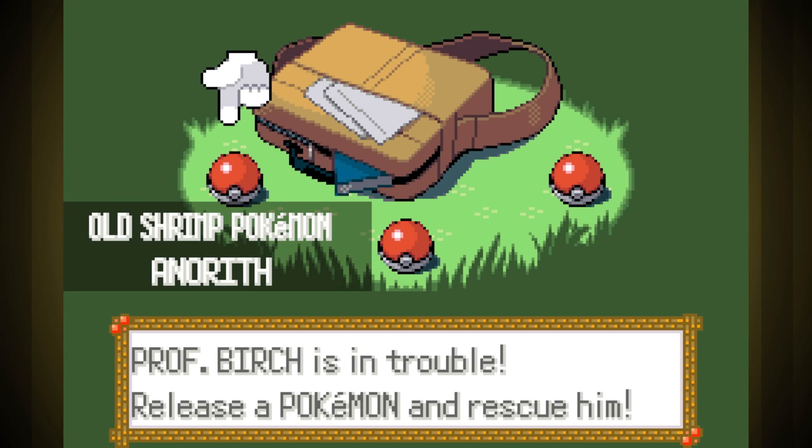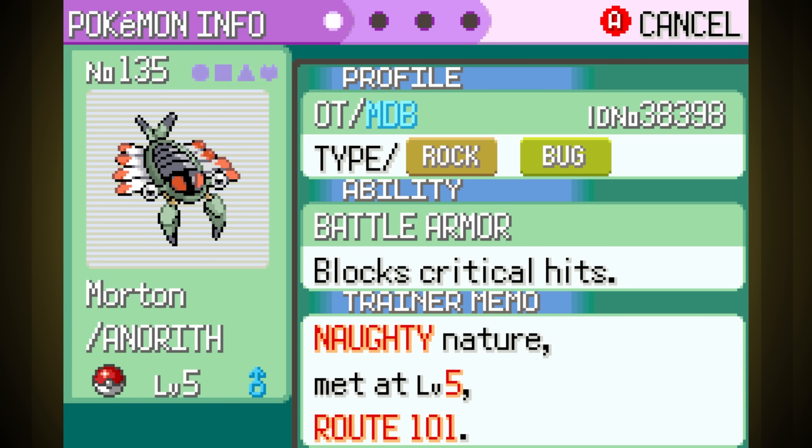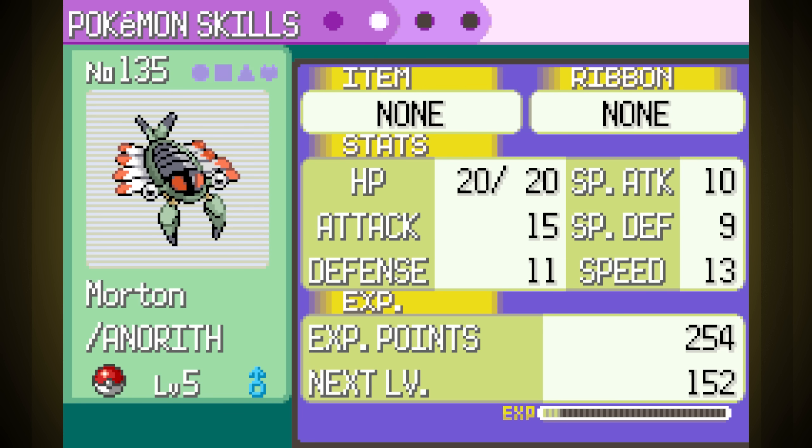Let's do this. Right off the bat, I use the Universal Pokemon Randomizer to replace Trico with Anorith so that we can do the whole run with it. I name him Morton. You know, because it's a two-Pokemon run, like a tag team, and both of the Pokemon are rock types. Our ability is Battle Armor, so we can't get crit. That's kind of cool. We only have Scratch, so we can't really do much damage, but our stats aren't too horrible for this early in the game. A good nature too — extra attack and less special defense.